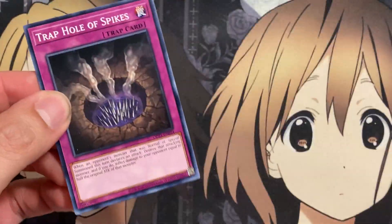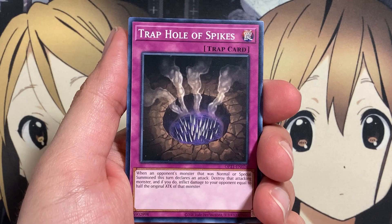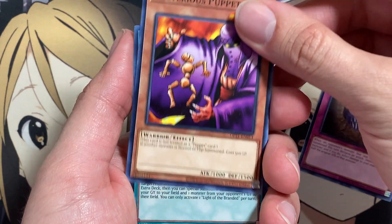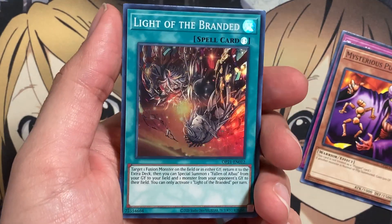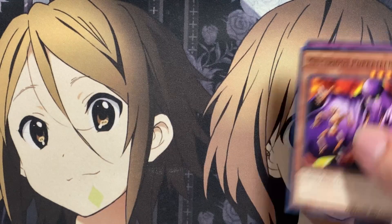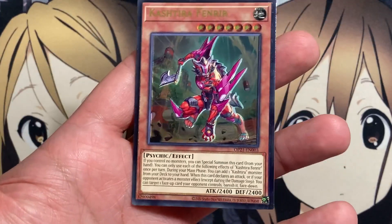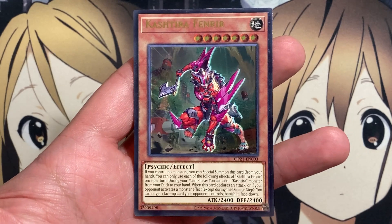And last pack — let's see what our final pack can get us. I've already pulled pretty lucky so I'm not expecting anything. We have Trap Hole of Spikes, Mysterious Puppeteer, and we end with Light of the Branded. But like I said, I am not complaining at all — I did not expect to pull another Ultimate Rare.